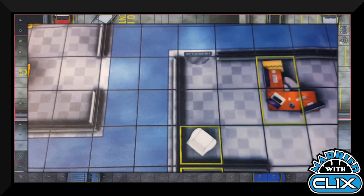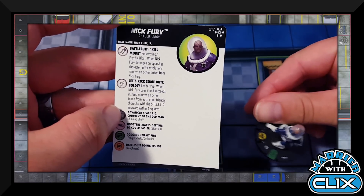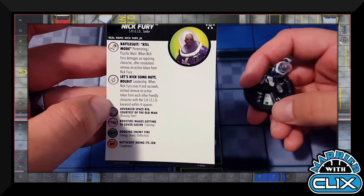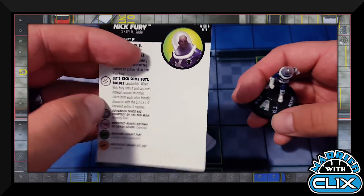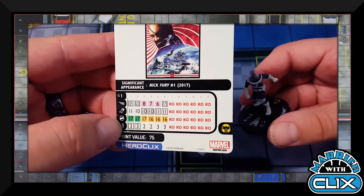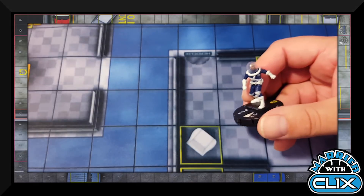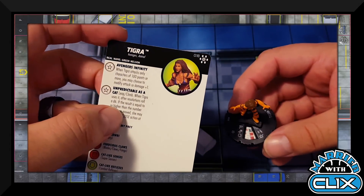Figure 017 is Nick Fury with Shield and Soldier keywords. His special attack power 'Battle Suit Kill Mode' is Penetrating Psychic Blast — when Nick Fury damages an opposing character, after resolutions remove an action token from Nick Fury, so he can keep attacking if he keeps hitting. He also has 'Let's Kick Some Butt' leadership: when he succeeds, remove an action token from each friendly Shield keyword character within four squares. At 75 points with the Shield team ability, Indomitable — a pretty much must-play in sealed.